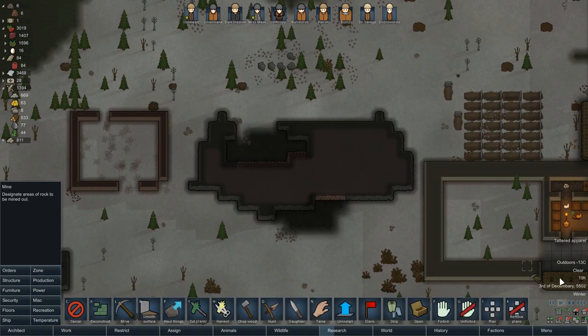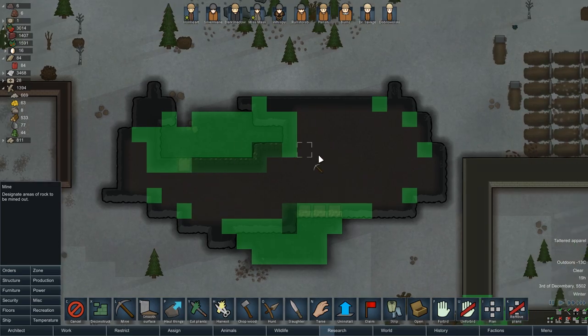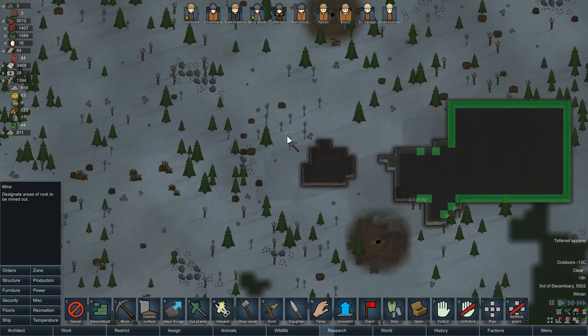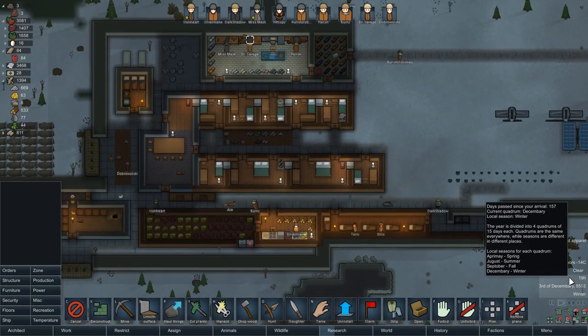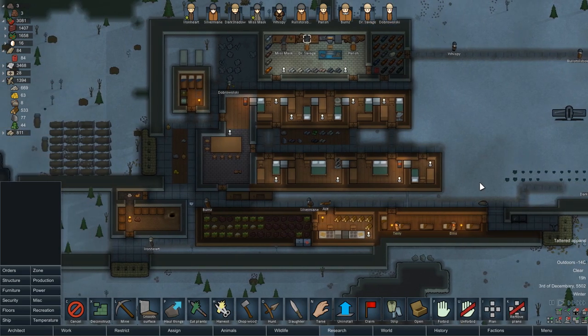For now, I'm gonna pick out some spots to mine, and that is gonna be it for this episode of Fett Plays RimWorld Beta 19. If you enjoyed it, make sure to let me know by giving it a like. If you haven't already, feel free to subscribe for more - because you know it's gonna keep coming, and you know what else? It won't stop coming. Thank you again for watching - my name is Fett, and I will see you in the next video.